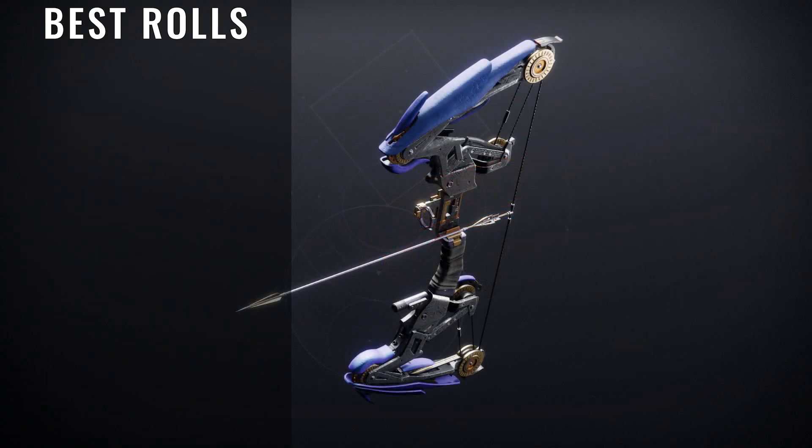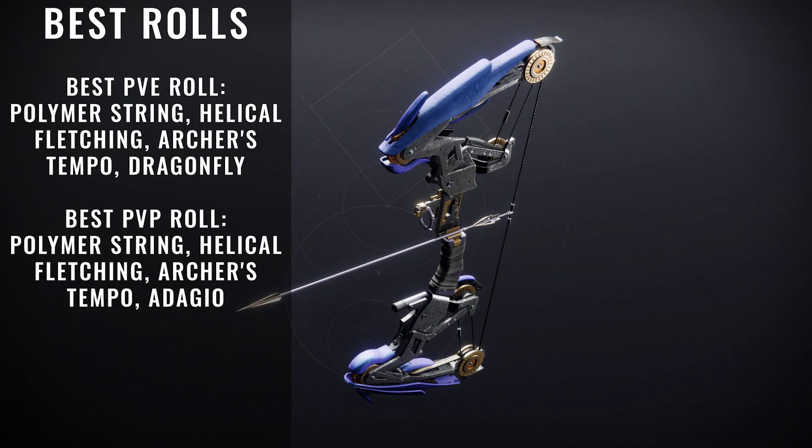The next weapon we're going to be taking a look at is the Wolftone Draw. For those of you who are new to Destiny or returning players wondering — yes, bows are still an integral part of Destiny and we have some really good ones. This one has a very interesting perk and there might be a possibility that it could one-tap with the right rolls, so don't get it twisted. For PvE, you're looking for Polymer String, Helical Fletching, Archer's Tempo, and Dragonfly. For PvP, you're looking for Polymer String, Helical Fletching, Archer's Tempo, and Adagio — which is the one you definitely want because this could theoretically one-tap, which we can't wait to test out.